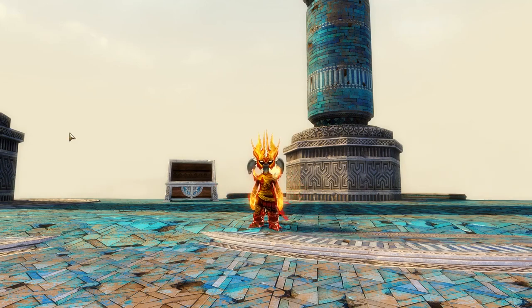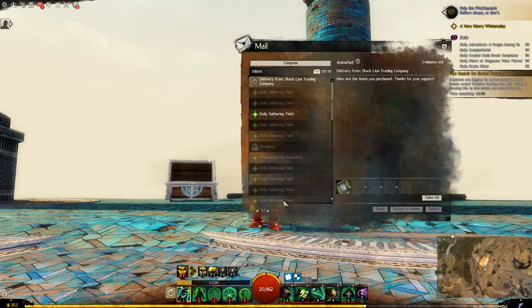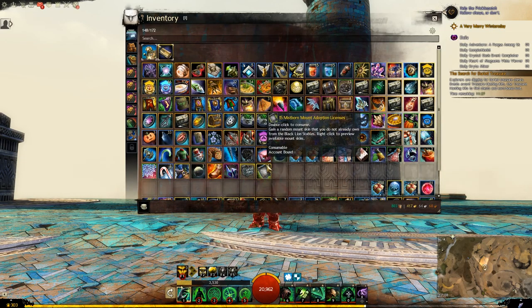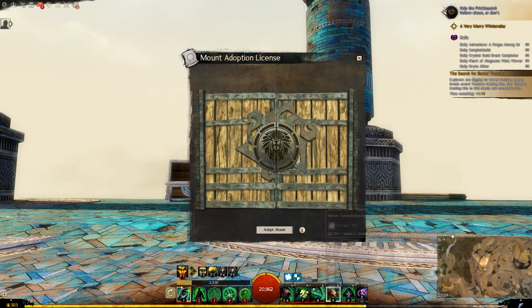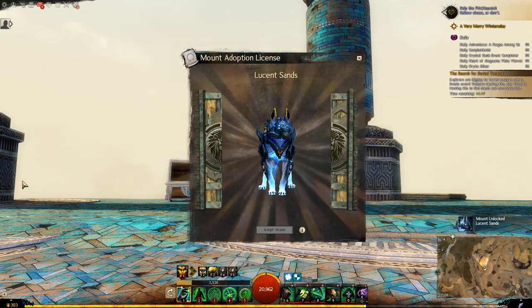Hey guys, and welcome back to a brand new demo. Today we have the Mistborn Mount Adoption Licenses. Let's open up these guys. There are 15 to get, so here we go with the first one.